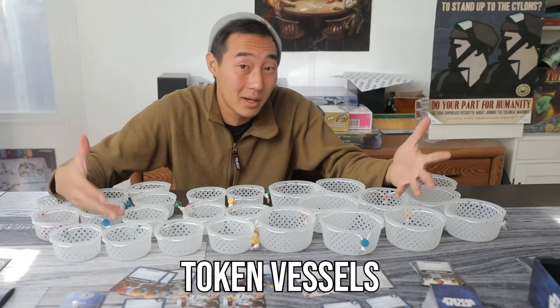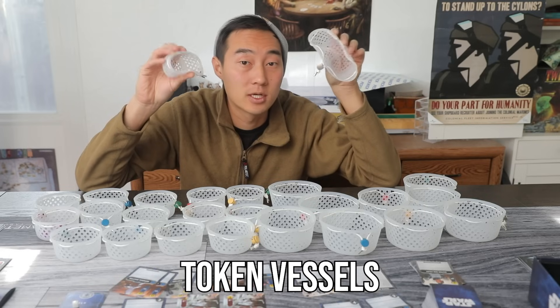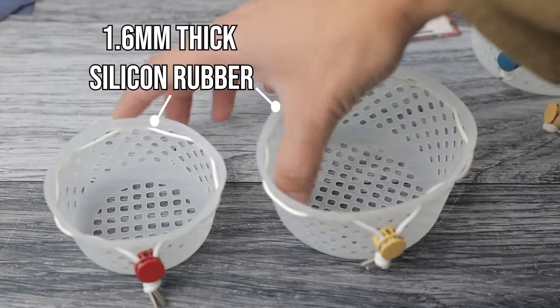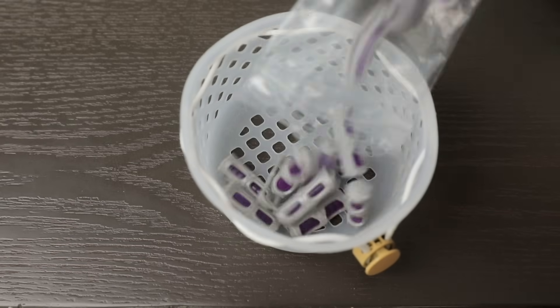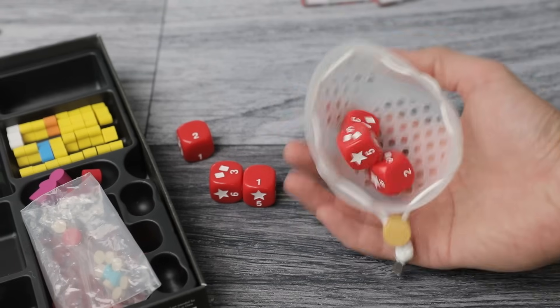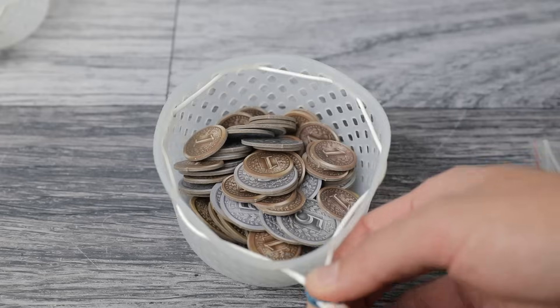which I've been using for the last 2 months. Squishy component holders, cause organization while gaming is cool. Made out of silicon, these are 2 nice sizes to fit all sorts of pieces — wooden pieces, plastic pieces, cardboard chits. Heck, you can even use it to pick up and roll dice in your hand without even touching said dice.